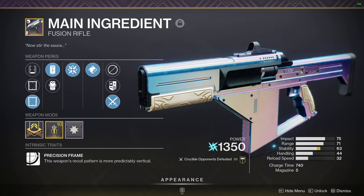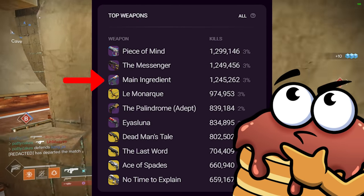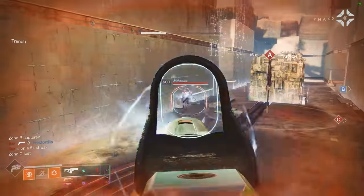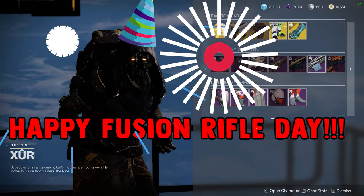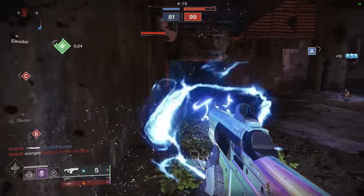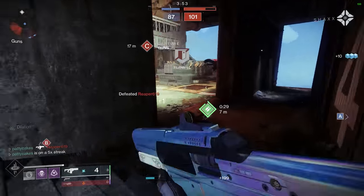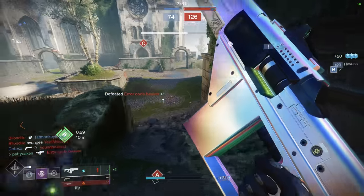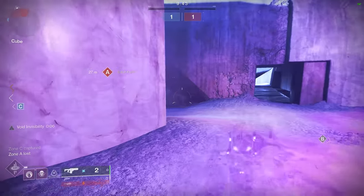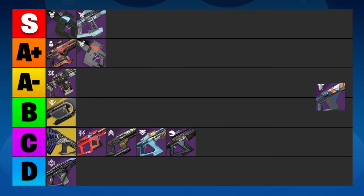The Main Ingredient — where am I going to rank the number one most used energy weapon in Trials of Osiris right now? I'll spare you the wait: we're going to put it in the A-plus tier. The real reason everyone's using the Main Ingredient is because Xur gave out literally perfect rolls for free, making sure everyone had access to a very strong fusion rifle with zero farming or RNG requirements. To Main Ingredient's credit, it is very good — it checks all the boxes: it's a precision frame, it has Firmly Planted, it has high zoom — but it just doesn't perform quite as well as the cream of the crop. Deliverance creates great new build potential, Likely Suspect charges extremely fast and is very consistent, and some other fusions on this list do even more impressive things. So Main Ingredient, despite raining terror in Trials of Osiris, we're going to put you in the A-plus tier.